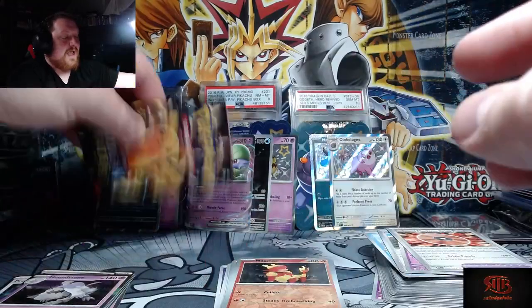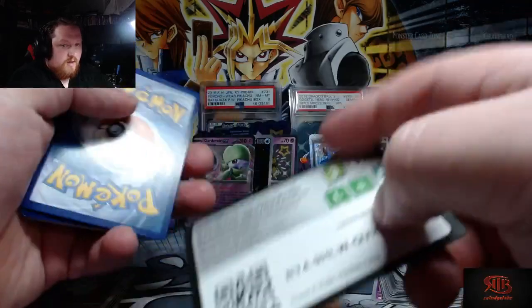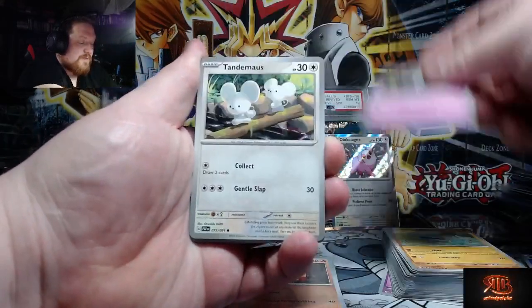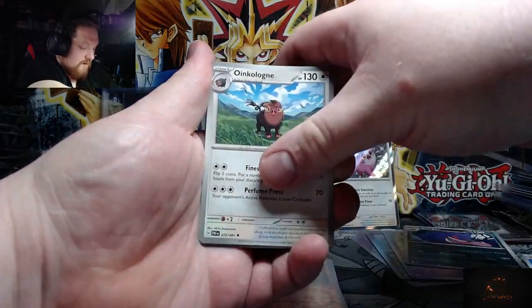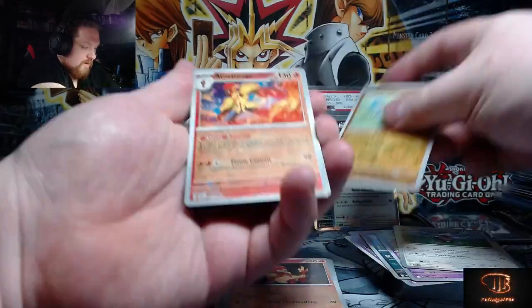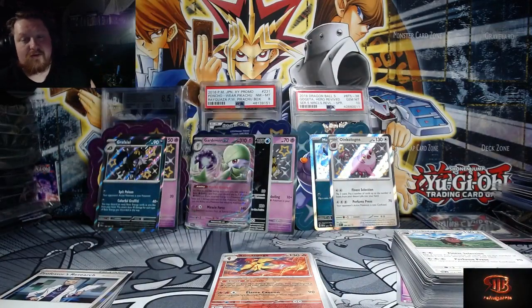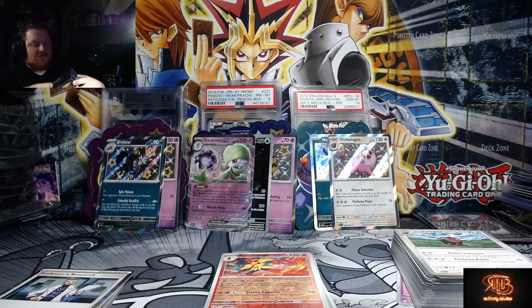Nothing in the second pack — last pack from the sticker sets, can we get something good? I think there's a hit in this pack... actually I could just be wrong, and I was definitely wrong. Alright, so all three of those sticker sets each had a hit in them. Let's get into the first ETB, which is just a standard ETB you can pick up at your local card shop, Walmart, or Target. These retail at $54.99.